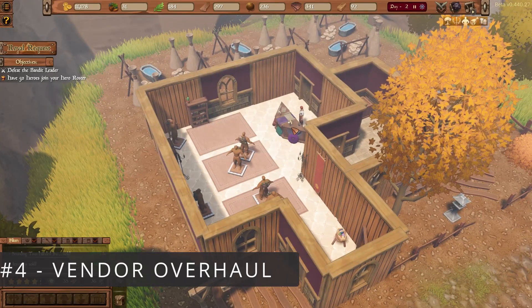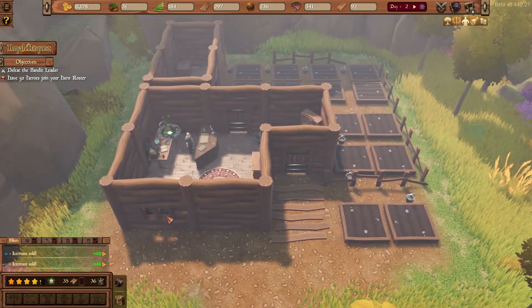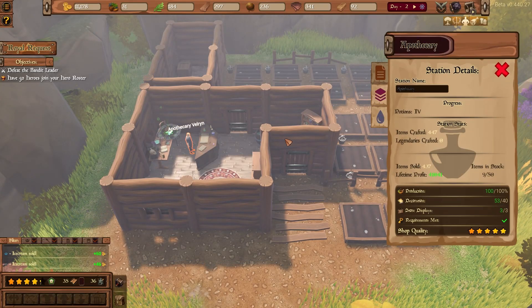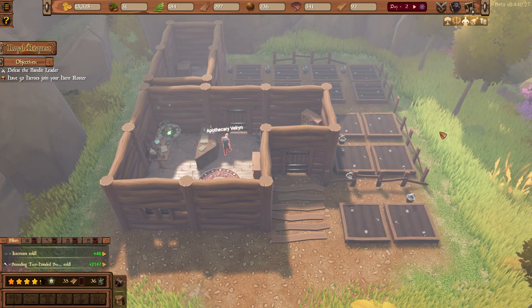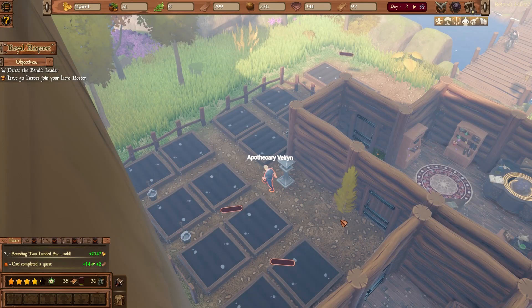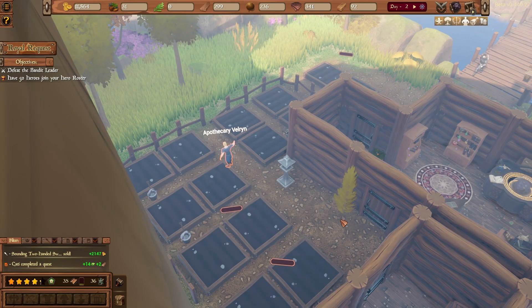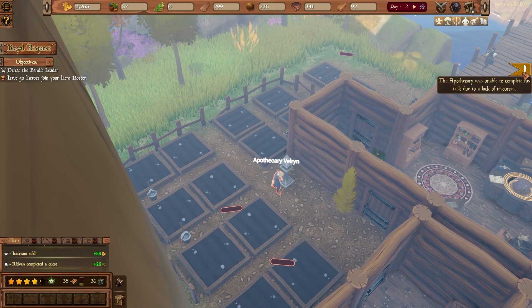You can now send your vendors to restock your production farms for a small fee. Click on the vendor to open the details panel and select the tab with the drop icon to task your vendor to leave his counter and start restocking your farms. If you do not have the resources available for him to finish this task, you will receive a notification and no cost will be deducted.